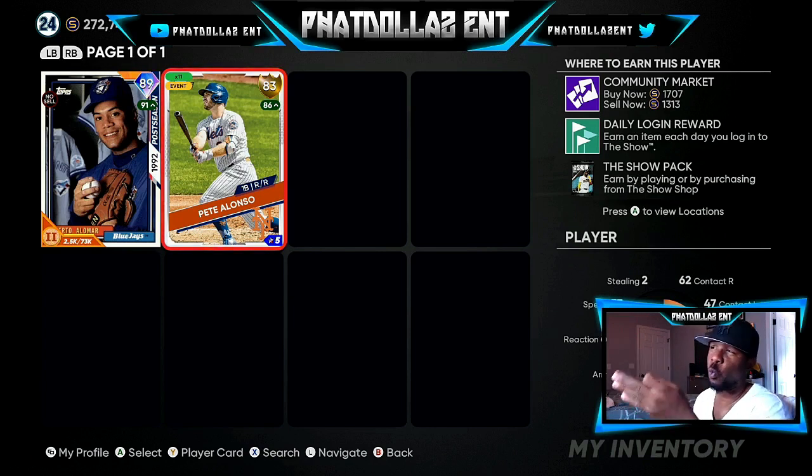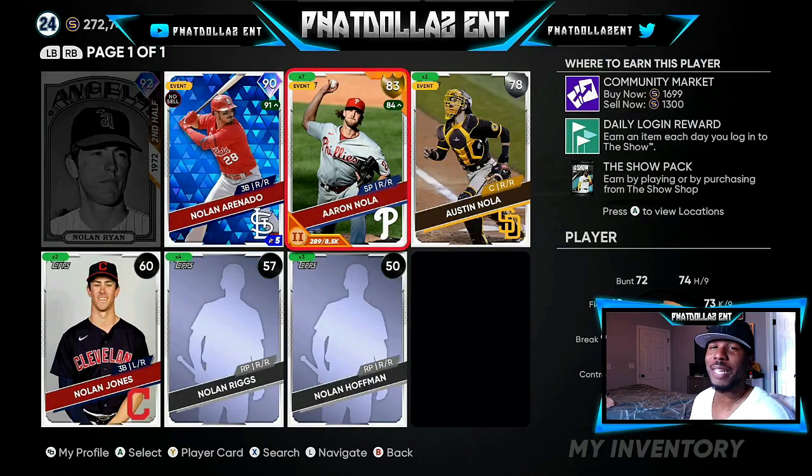I've got about six or seven main cards total that are going to bring me between 100,000 and 170,000 stubs. Take note and write it down. The last card I'll cover in this video is Aaron Nola — 83 overall playing up to an 84 overall. He didn't perform great in the past two games but he's been on a tear this year. I got seven of them and by the time the roster update comes I want at least 10 to 12. I try to get everyone in bundles of 10 if possible. They're at 1,300 stubs, which is very, very low.